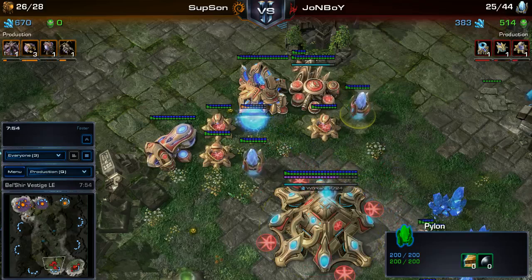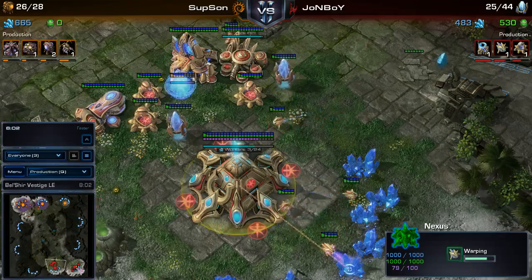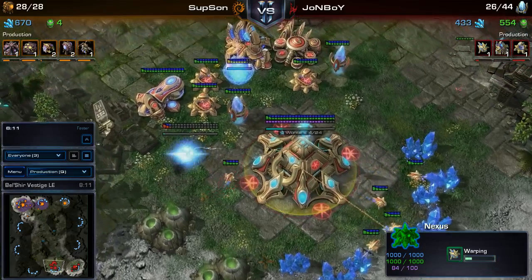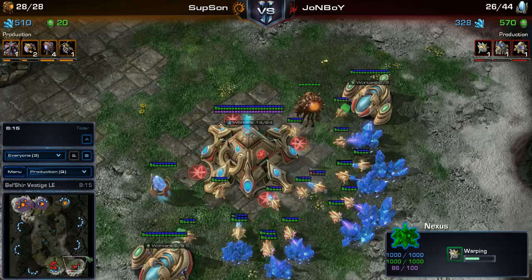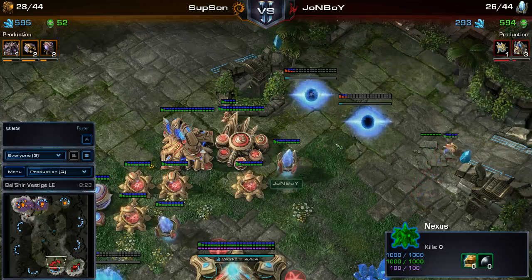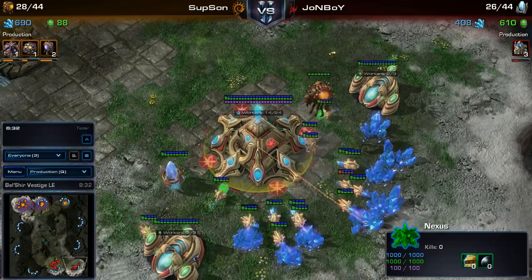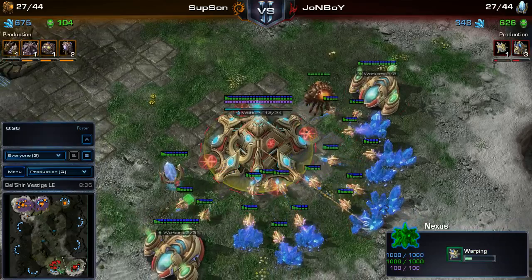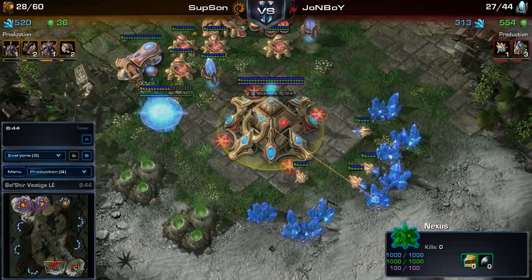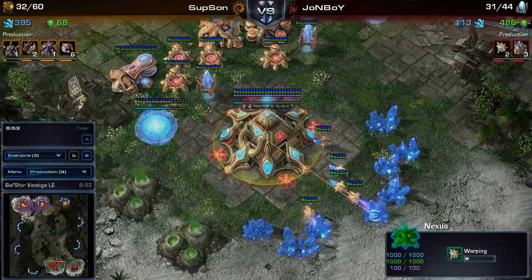Focusing mostly on photon cannons and probe production. But he has 300 minerals, so he can afford to make probes and army units right now. What's interesting is he had three queued up at his natural and zero queued up at his main, and he's still not making any probes from his main. So he really needs to make probes from both nexuses — that's the whole point of a Forge fast expand: get two nexuses down early and make two probes at once instead of waiting.